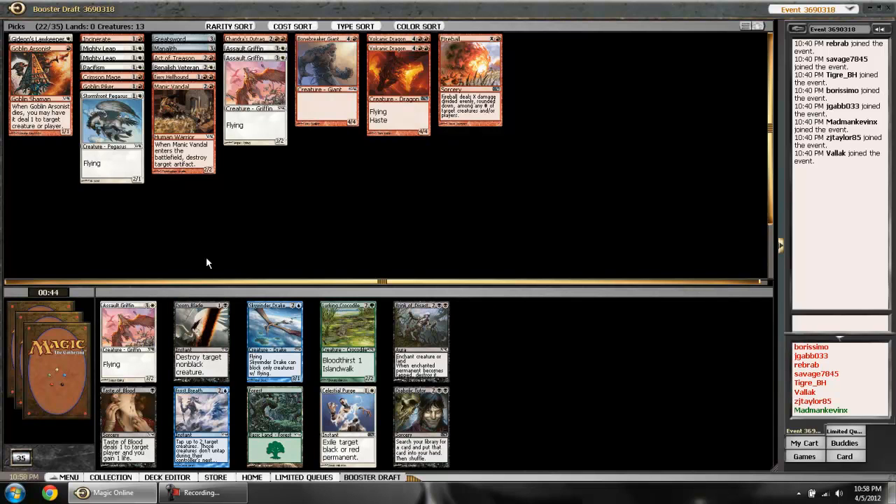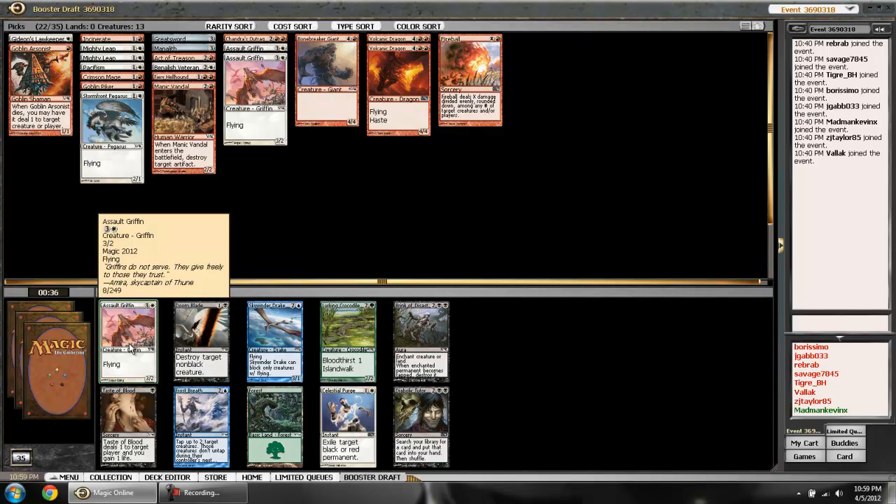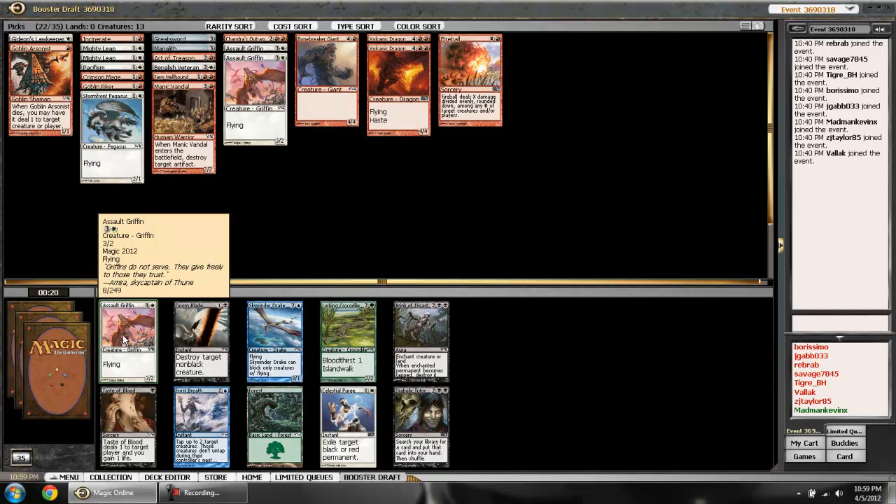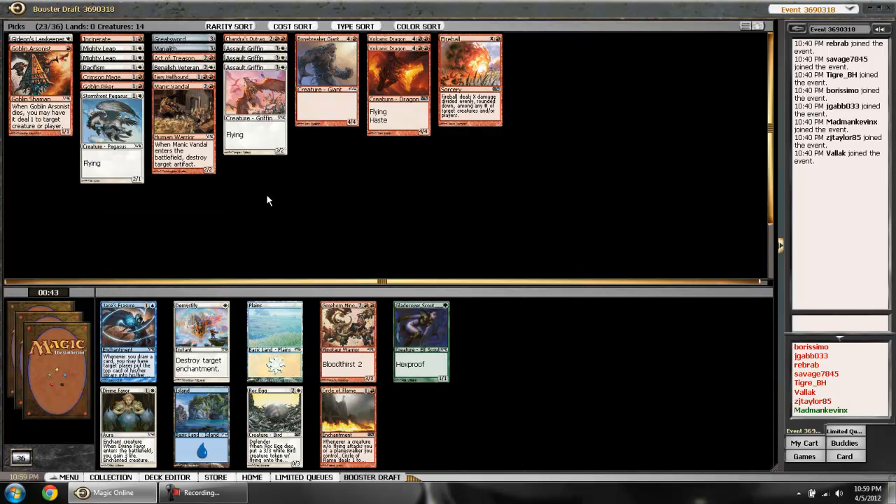Another Doom Blade opportunity, but I'm pretty sure I won't play my other one. I could take assault griffin number four for a griffin dot deck, or take another Purge for my sideboard. But I feel like I still need more creatures — I'm only at 22 playable picks. I'll take this one. Hopefully I can upgrade enough cards so I don't have to play this five-mana 4/4, but there are good cards being opened, just not in my colors.